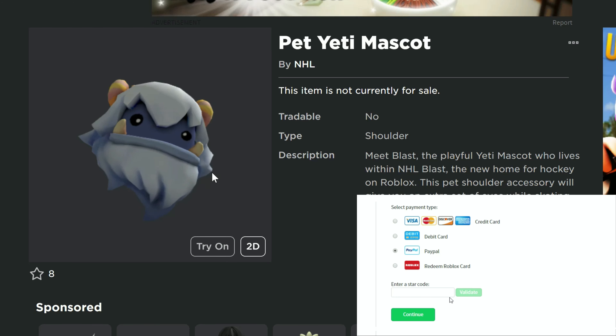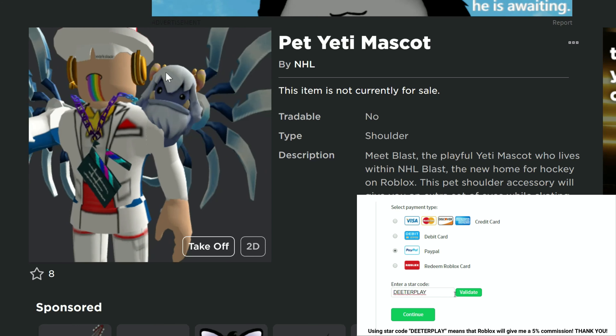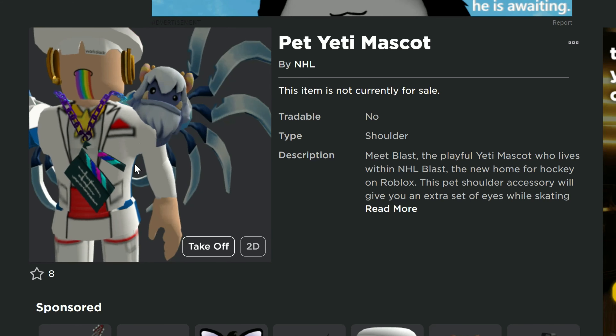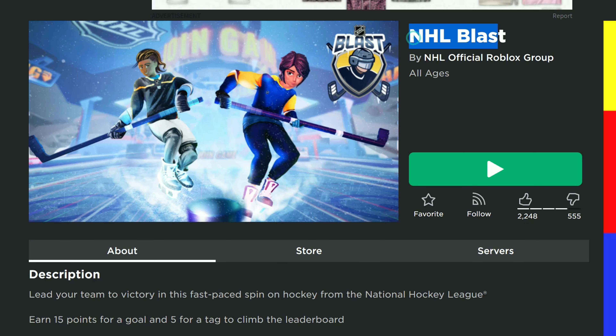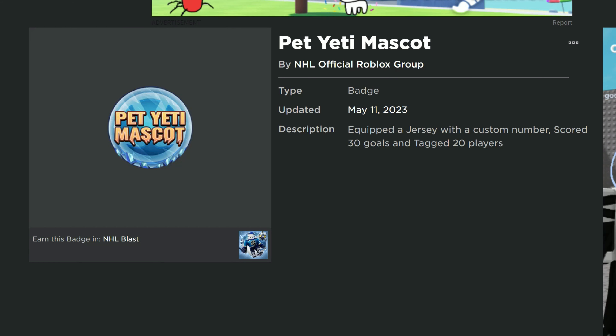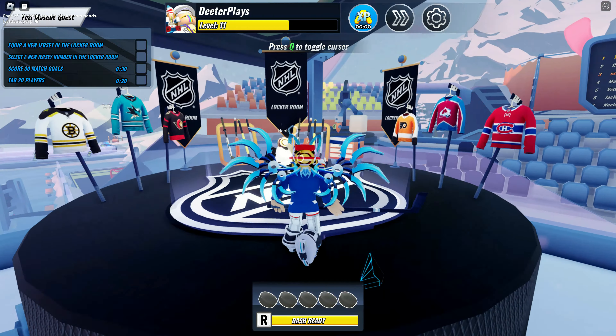We've got a free item here — the Pet Yeti Mascot. It's actually a shoulder pal; I thought it was going to be a head item, but it's a shoulder pal. The game is NHL Blast — I've got the link in the description. This is the badge we're trying to get: you need to equip a jersey with a custom number, score 30 goals, and tag 20 players. The first part is super easy.